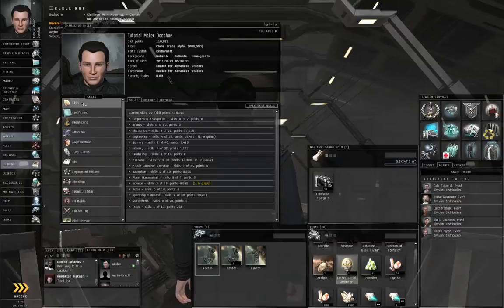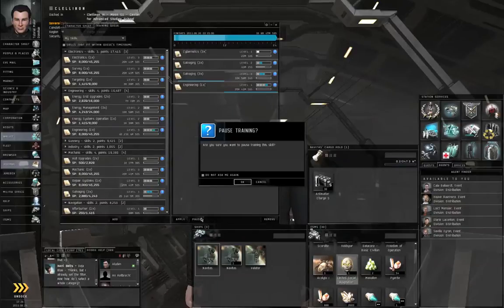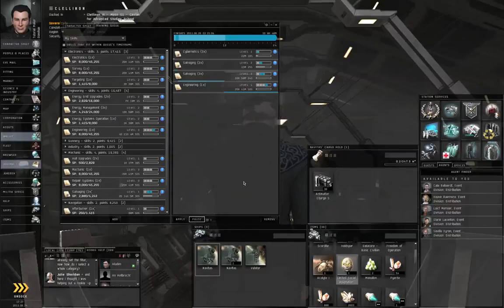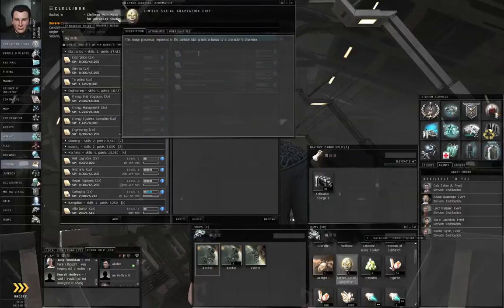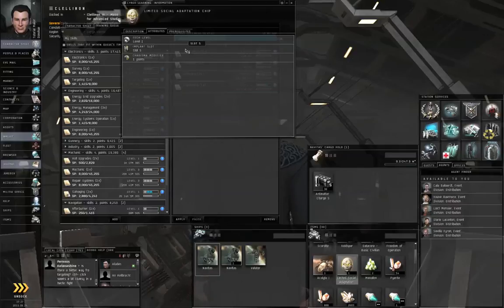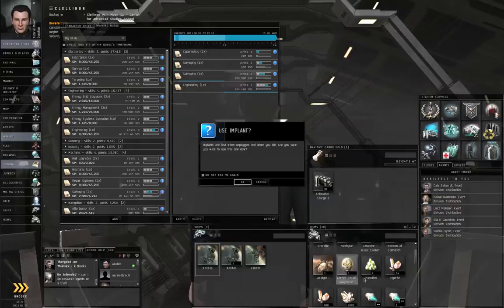First of all, go to Skills, go to the skill training queue, and let's click Pause — because you can't plug in an implant while you've got skills training. Right-click the implant if you want to show info on it. What this does is increase the charisma modifier and it goes in implant slot 5. Right-click, plug in. Implants are lost when unplugged and when you die. Are you sure you want to use this one now? Push OK.